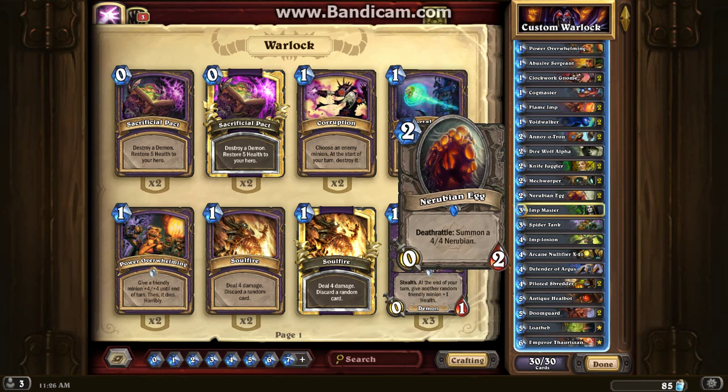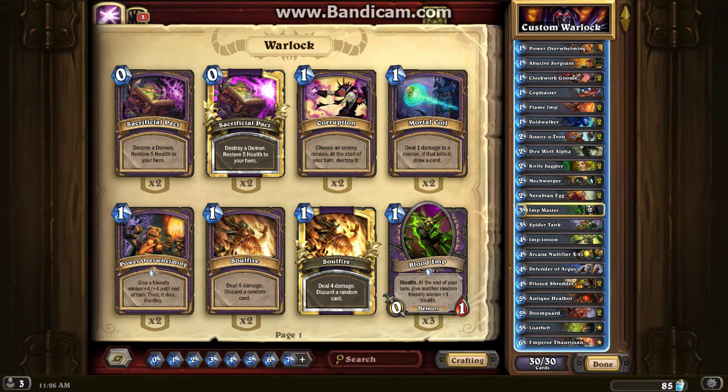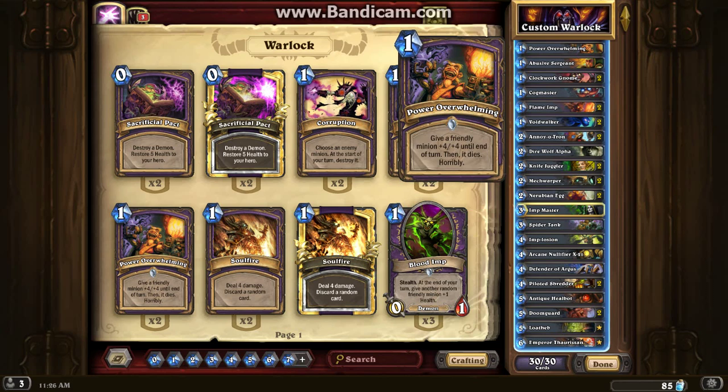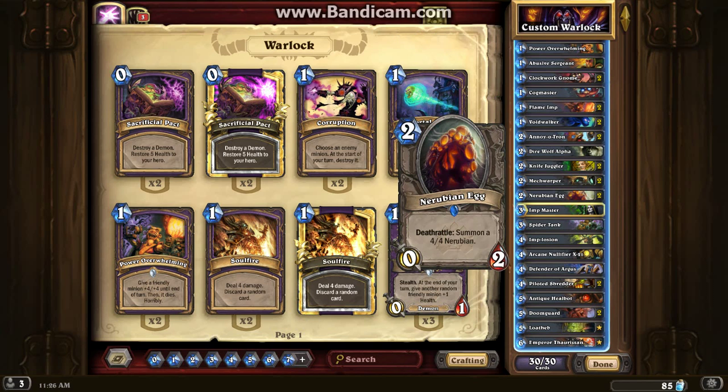On turn 3, if I actually have the Nerubian Egg and Power Overwhelming in my starting hand, I can lay this out on turn 2. Turn 3, I can use Power Overwhelming, take out whatever's on their side of the field, and then on top of that this thing dies and summons the 4/4.